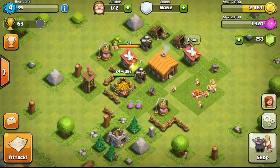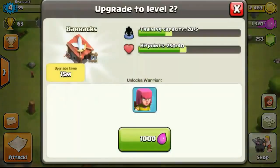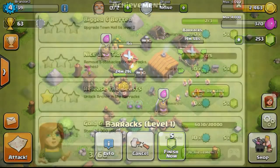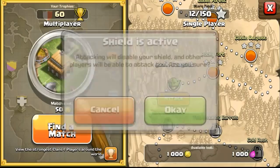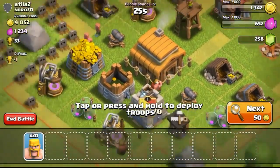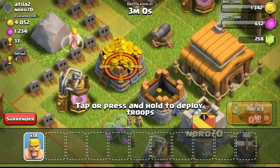I've also upgraded my barracks to level 2 so that I could get archers. Archers are really neat especially because they can shoot over the wall. I'll show you guys some raids with the archers later - as you can see I found a 4,000 gold base here.